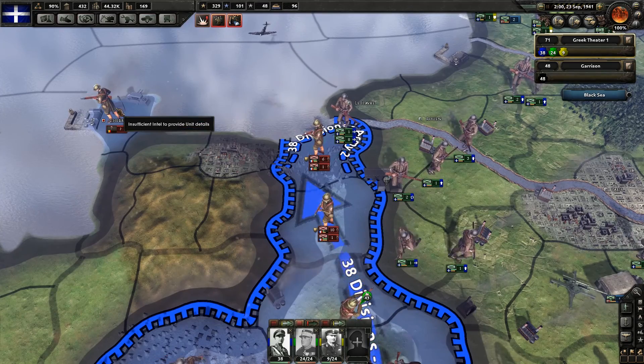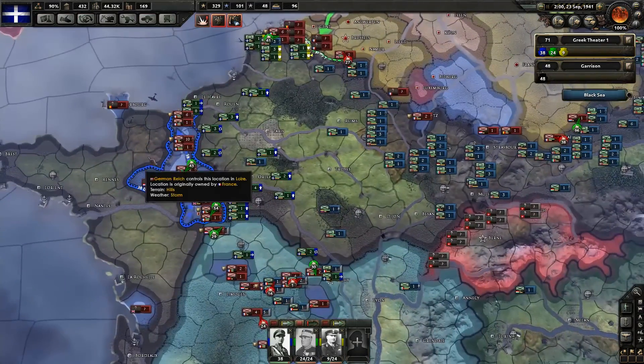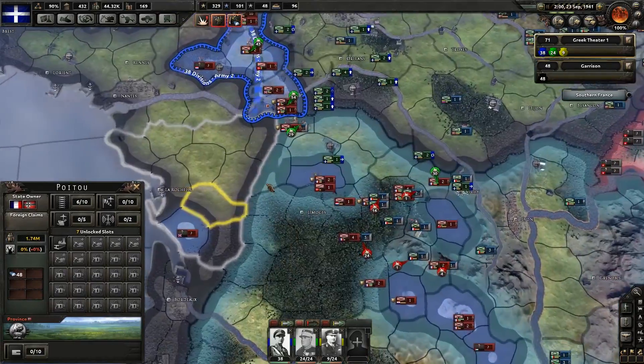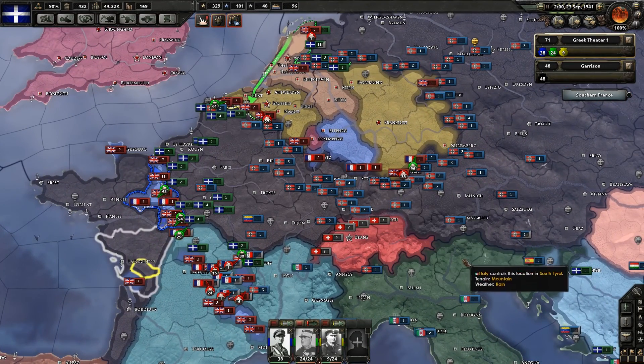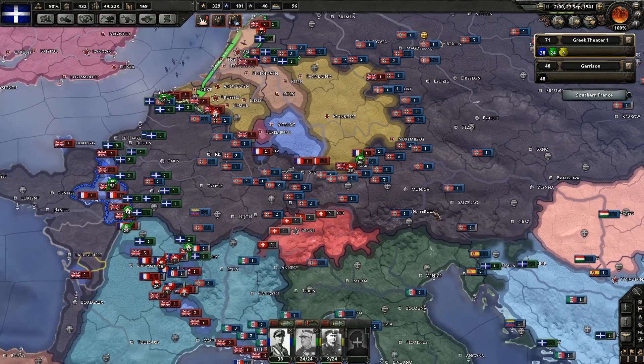We need to first get through here. I need to send a unit over to Cherbourg to take that port to prevent any more enemy forces from landing. We also have so many forces over here we need to deal with. We're not entirely secure yet, but we're in a much better position at the start of this episode than we were at the start of last episode — it looks like we're probably going to be able to survive.